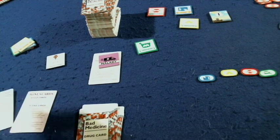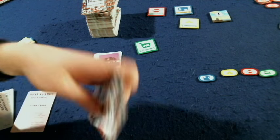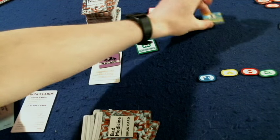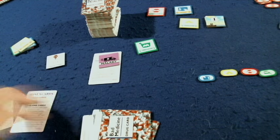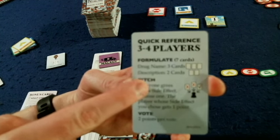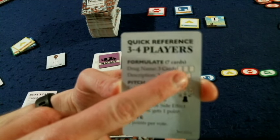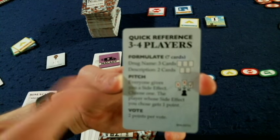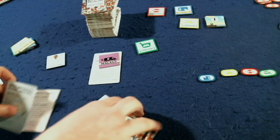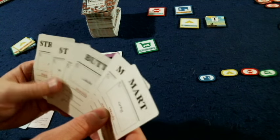Let's go into exactly how the game works. You're going to have a malady put down right here. Everyone is going to get seven cards. You will make sure that the round marker is on the correct round — so this example, round number one. Then you are going to create your drug of choice. With your seven cards, you're going to use three to create the name of the drug and put those face down. Then you will have a description, which will be two cards.